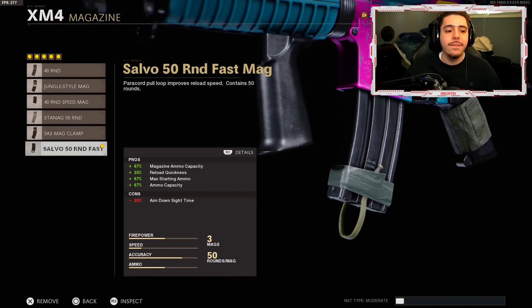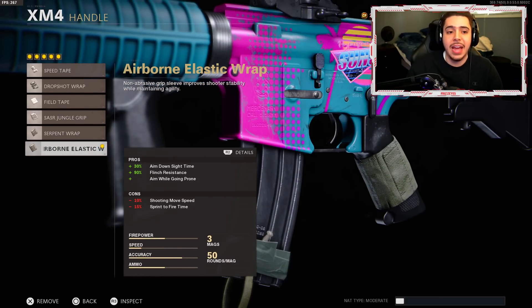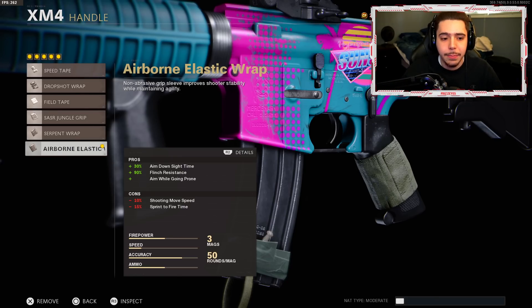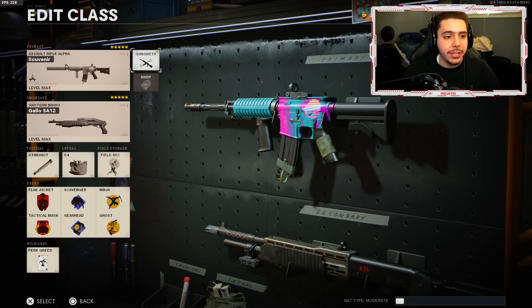Fourth attachment is the Salvo 50 Round Fast Mag — more ammo per clip and faster reloads, which is always great. The downside is negative 25 aimed-down-sight time, so ADS is really slow. That's why my last attachment is the Airborne Elastic Wrap, which gives us plus 30 percent ADS time — basically fixing the penalty and giving a net plus 5 percent ADS speed. We also get plus 90 percent flinch resistance, so when an enemy is shooting back at you, you stay steady and can take them out. That's my XM4 setup.